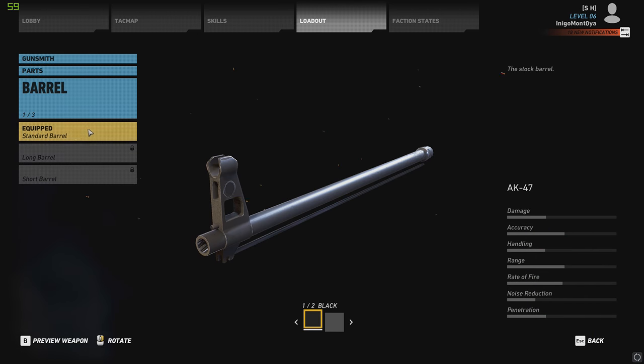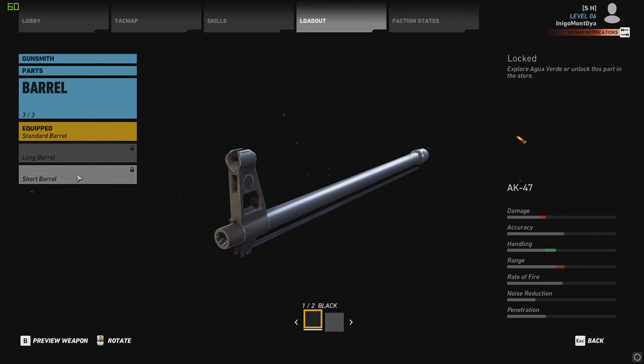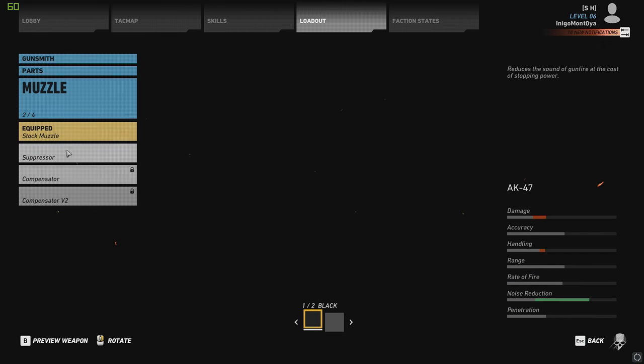There are three different barrels: your standard barrel, the long barrel which gives more damage, accuracy, and range but worse handling, and the short barrel which is the opposite. And then your muzzles: a suppressor and two different compensators.